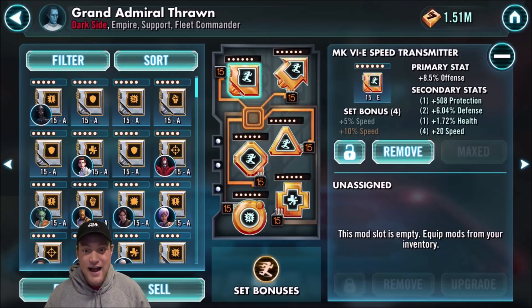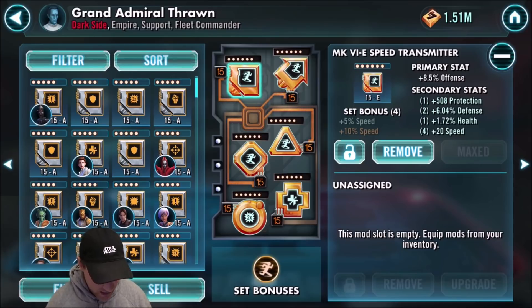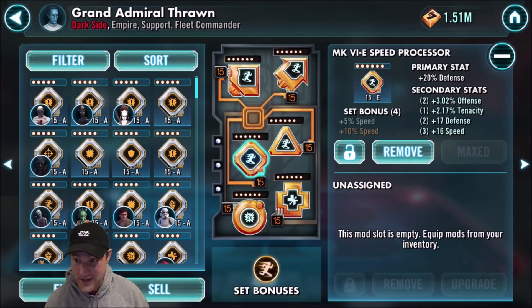He is the only character I have any of the six-dot mods on. The offense increased from like 5.88% to 8.5% when you go from a five to six-dot mod. I have a 20 speed in the secondary there. You can see the huge increases. We're going to go down to the diamond — defense goes from like 11.75% to 20% in the primary. That's huge. I got a 16 speed there.